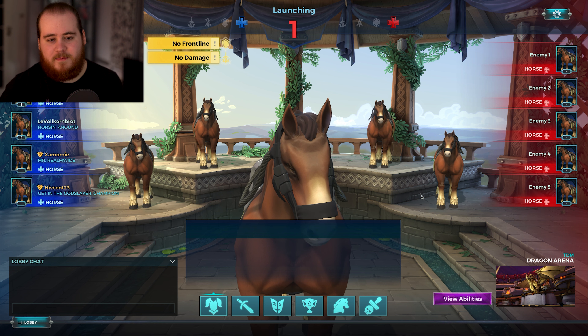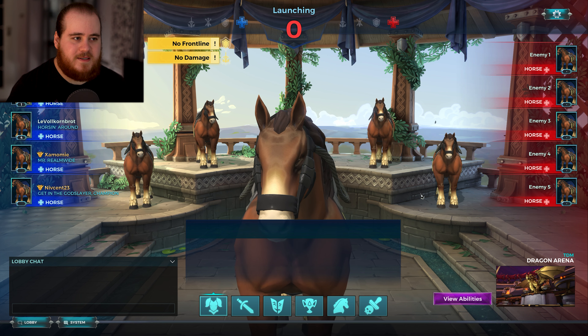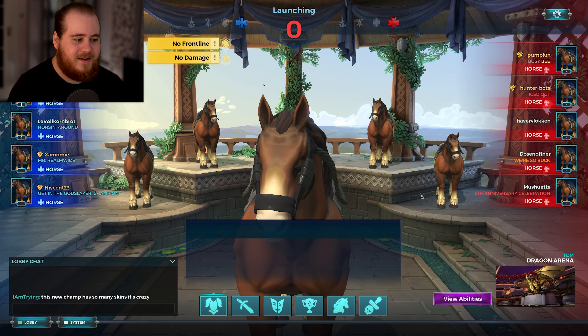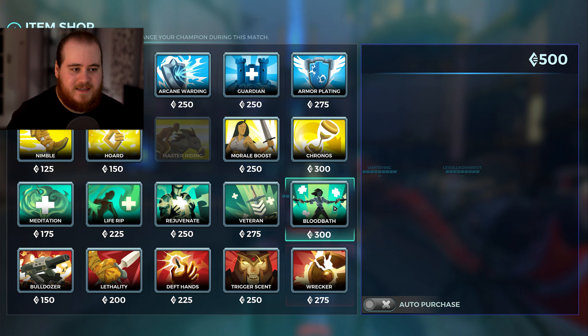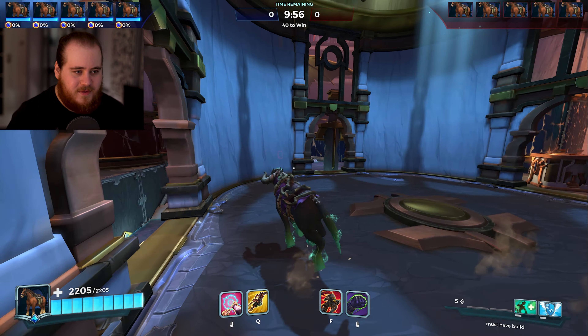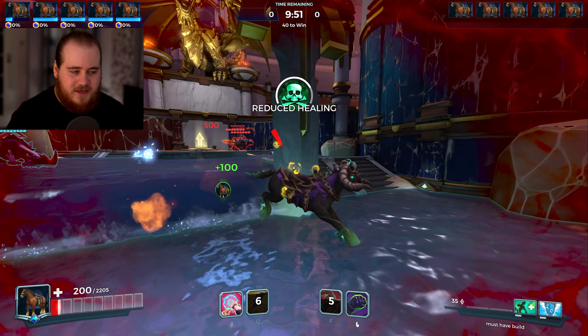I find it kind of funny that other people also put together the same build as me because it's pretty obvious which is the best. So for game three, we've got another Dragon Arena — I'm pretty sure it's the only map you can get for this, which is a bit strange because some of the other ones might be a little bit better suited to it. I'm not going to be covering this in any other videos aside from this one. Even though I'm not going to talk about it, the implementation is pretty much perfect and I really do love it. As somebody said, the new champion has so many skins — genuinely I think the champion with the most skins. We'll get life rip and armor plating.